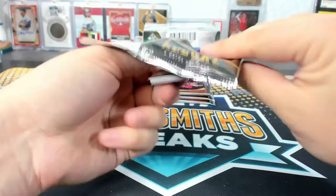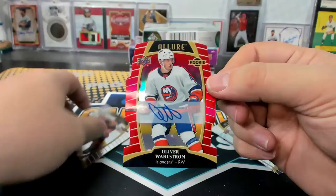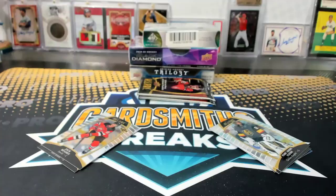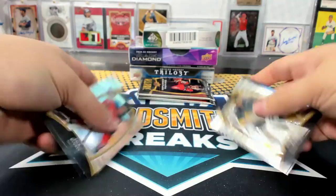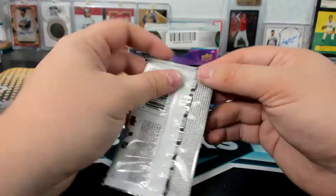Eichel. Capo Caco. Oliver Wahlstrom rookie auto — another Islander, J&BBB. A lot of Victor. To $2.49, red rainbow auto. Jack Hughes rookie. Cary Price, Nick Suzuki. Allure has a lot of the top rookies — it's one of the few hockey products that has base rookie cards in it, so that's kind of cool.